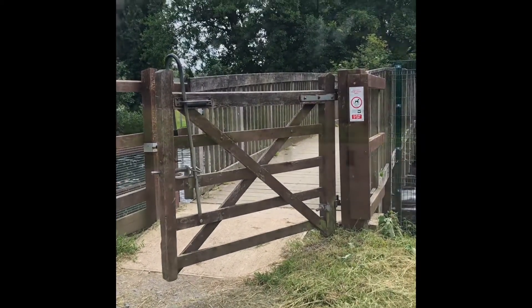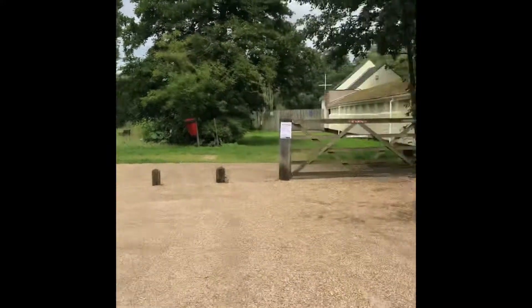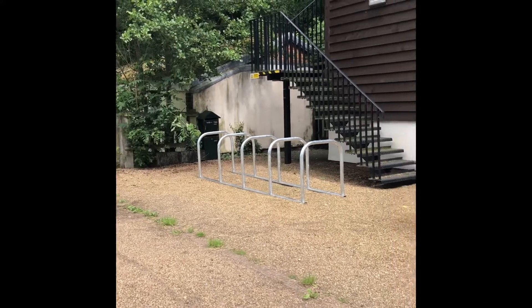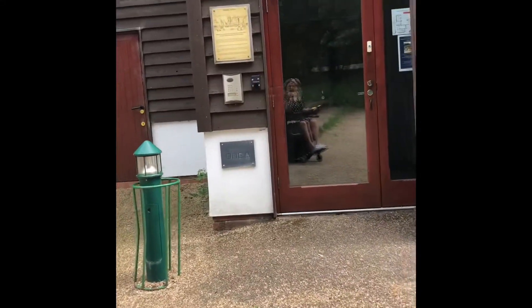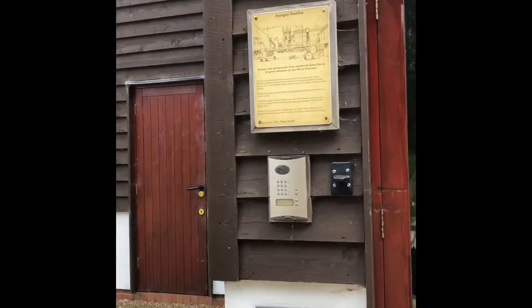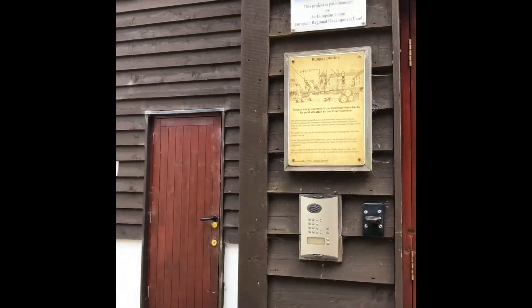We're then going to cross this bridge and go over to the Riverside Centre. After crossing the bridge and coming up that footpath, there is a disabled toilet on the corner if you need it. The next broadsheet you'll come across is here on the side of the building - this is the Riverside Centre.